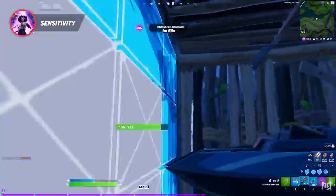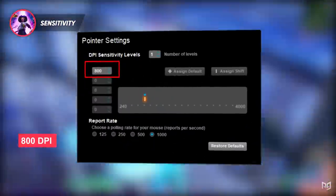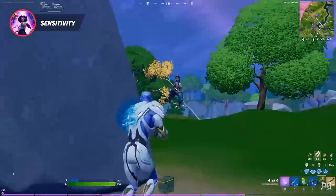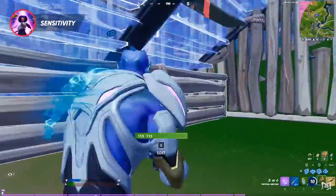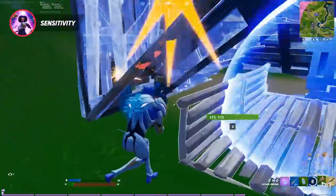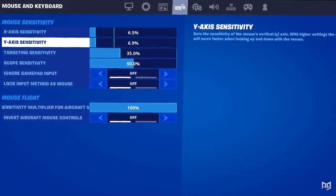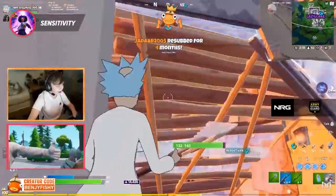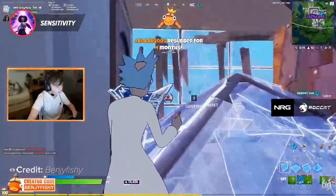In Chapter 2 Season 7, having low to medium sensitivities are definitely the most optimal for competitive gameplay. To avoid confusion, all of these sensitivities will be corresponding with 800 DPI, which is your mouse's raw sensitivity outside of Fortnite. Keeping your X and Y sensitivity at a low to medium range is the best choice, and it's really the reason why most pros do the same. A perfect sensitivity that many pros use is 6.5 on both their X and Y axis.